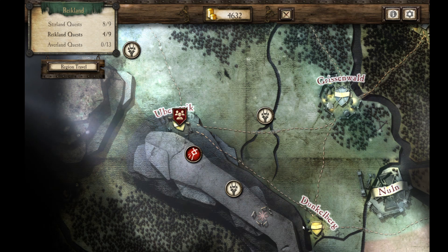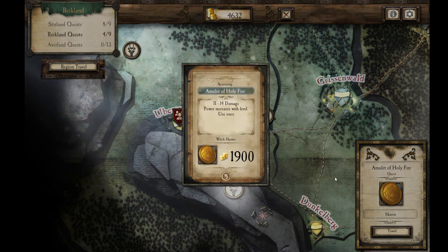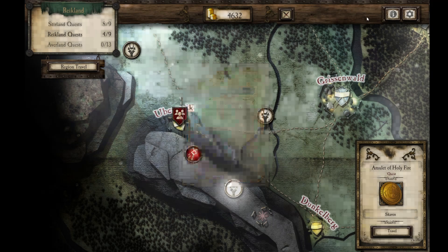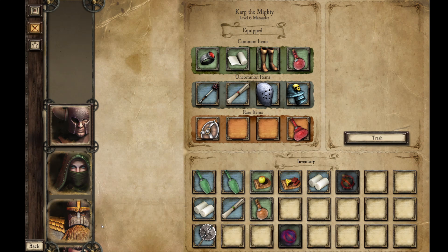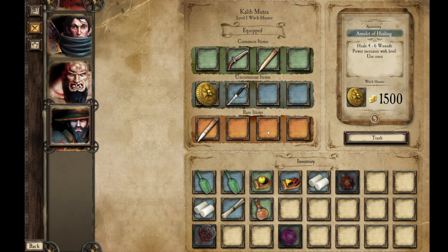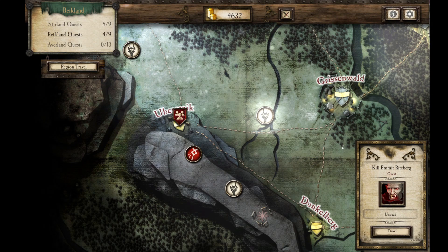Let's see what quests we have available to us. We have the Amulet of Holy Fire — it's a Witch Hunter item, 11 of 14 damage, power increases with level 1 use. It's actually an Amulet of Healing, so an interesting item, might be worth getting.